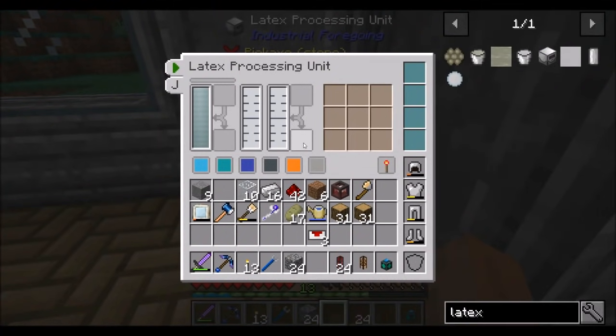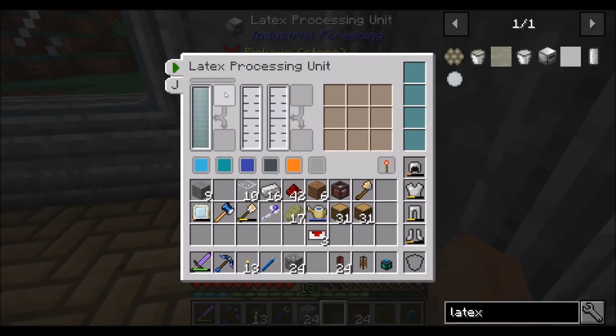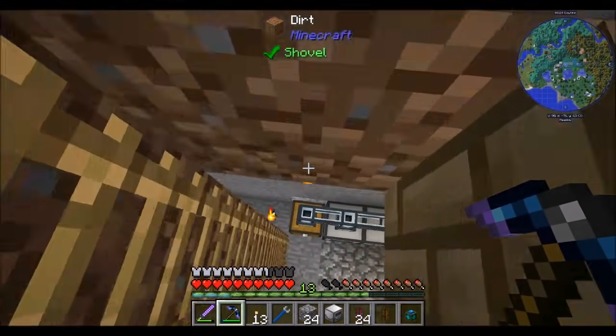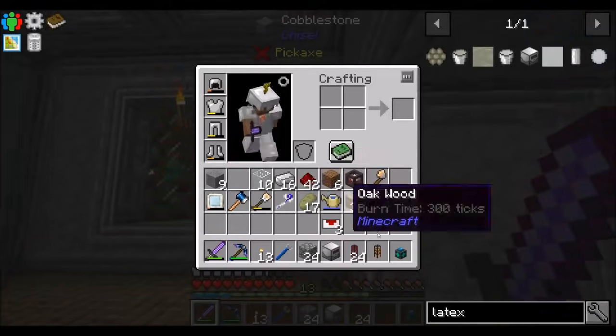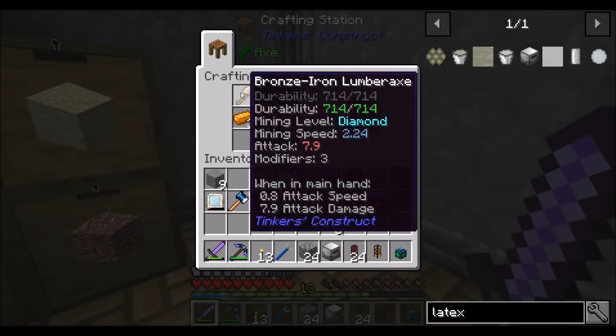We'll stick this in a corner for now. Energy comes in, there's on/off control, a recipes tab, and you can put batteries in to charge up the machines. It needs water — good to know — and it needs latex, which you can put in with cans apparently. This would be the output, and these might be upgrade slots. You can also assign each slot to indicate which side you can pipe in and out of — that's actually pretty cool. Since it needs water, let's maybe throw this in the basement because we do have water down there in essentially infinite supply.